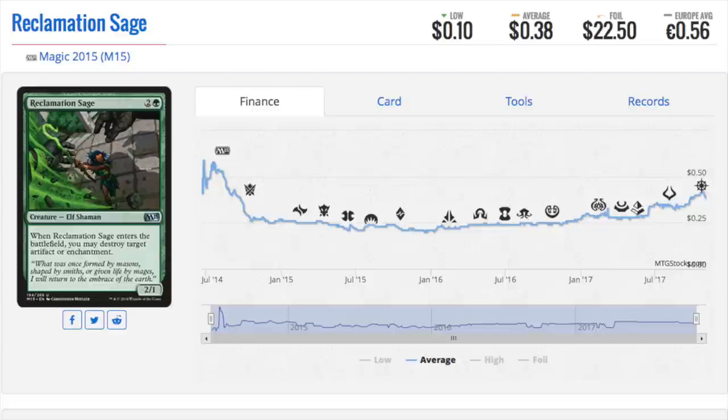If you want to talk about a crazy multiplier, this card from M15 is $0.38 as a non-foil uncommon, and $22.50 as a foil uncommon. That's outrageous — I don't remember this card ever being that expensive. There is a full-art game day version that is gorgeous and has been trending up a lot in price recently. But the foil at $22.50 is kind of out there for a more recent set.